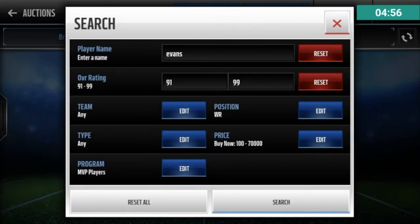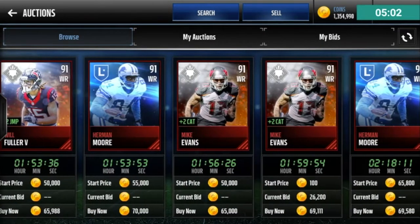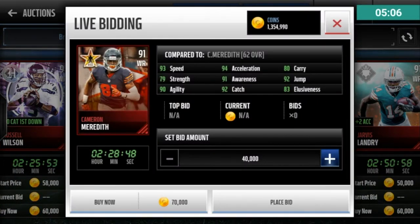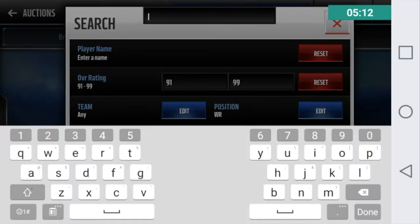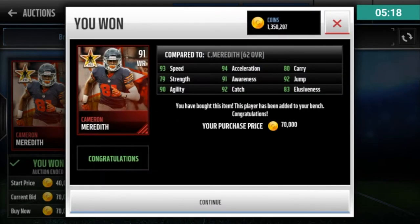Now for my next pick, I'm going to steer away from MVP players if I can. Cameron Meredith — good card, 93 speed, 94 acceleration. Is there any other cheaper Cameron? That is a really good card, actually. Cameron Meredith for $70,000 — I'm buying him immediately. Great card.